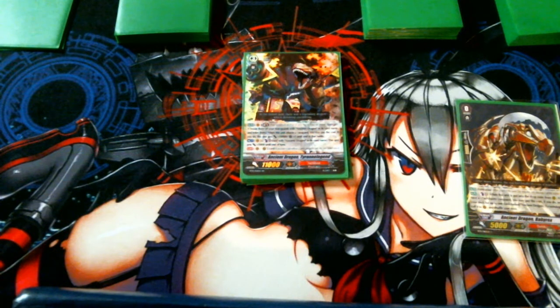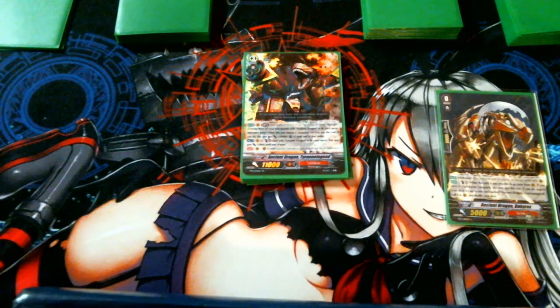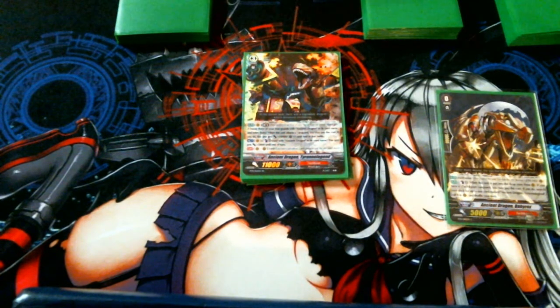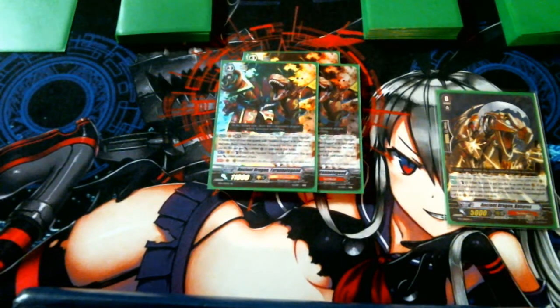What Tyranno Legend does: you can eat 3 of your Ancient Dragon buddies and he gets plus 10k and a crit. He combos very well with his baby form and all kinds of other random stuff. Also, if you're bored, you can counterblast 2 — counterblast 2 Ancient Dragons specifically, sub-clan specifics — and give them plus 5k so they can perfect guard you. And we run 3 of them because 3 of them is cool.